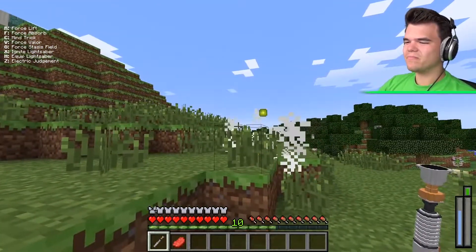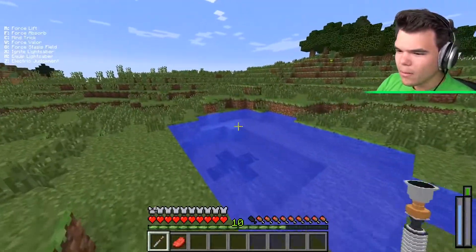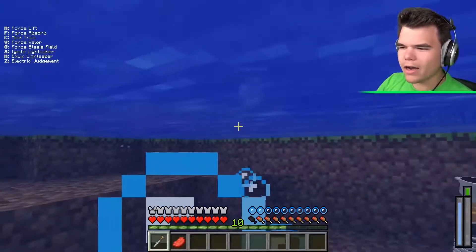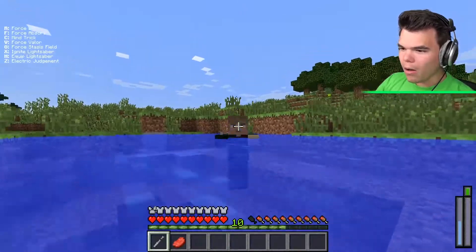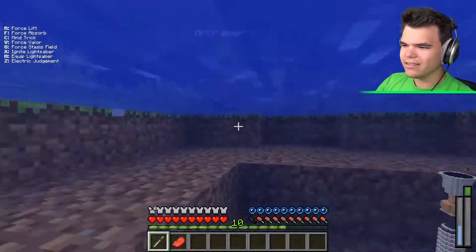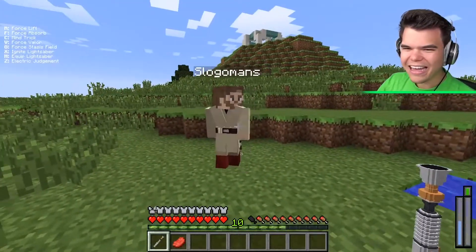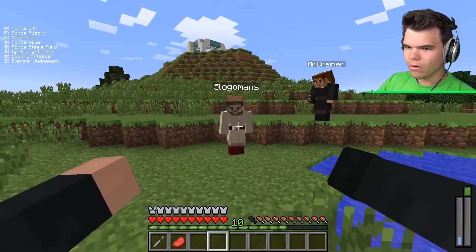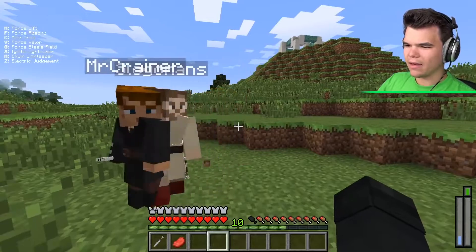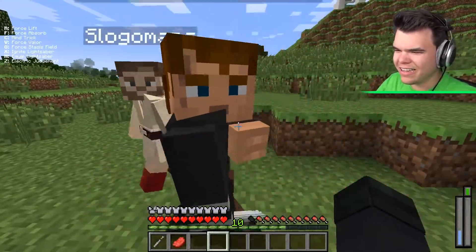They discover Force Absorb, which makes the user raise their hands and appears to absorb things from the surrounding area. Another player has Force Push, which launches a nearby player far away. A third player's ability is unclear - they just appear to put their arms out - and may consume health from the environment, clearing all the grass nearby.